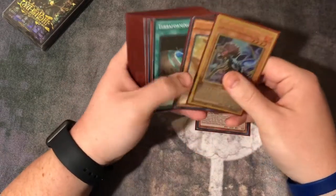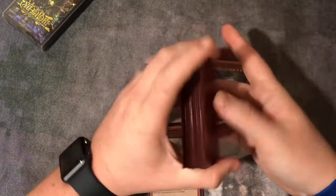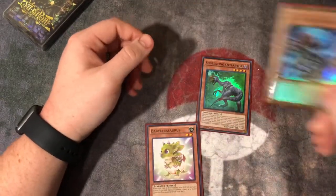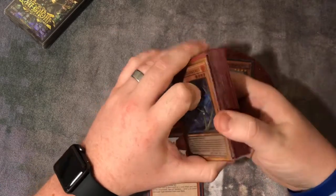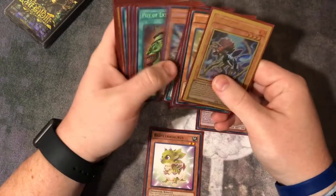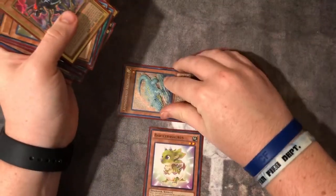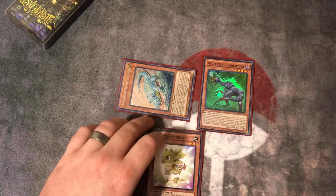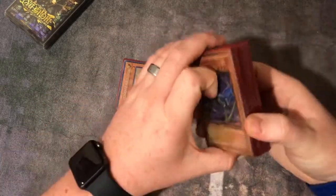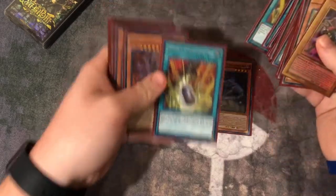You have Baby on the field now. What you're going to do is take the Mist from the graveyard and banish it. Its banish effect allows it to special summon a Level 1 dinosaur from deck — we go get the Arcosaur. Special summon Arcosaur. Arcosaur's effect is whenever it's special summoned or normal summoned, you can pop one dinosaur monster you control or one dinosaur in your hand and search a Double Evolution Pill. So we're going to pop Baby in hand to search the Pill.